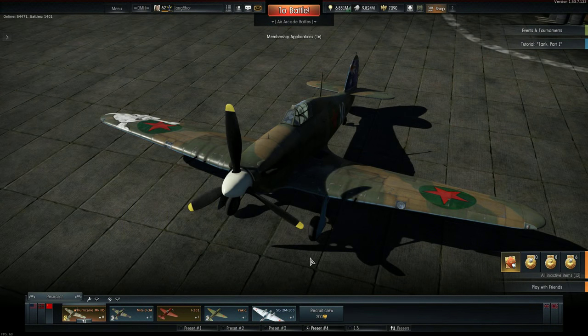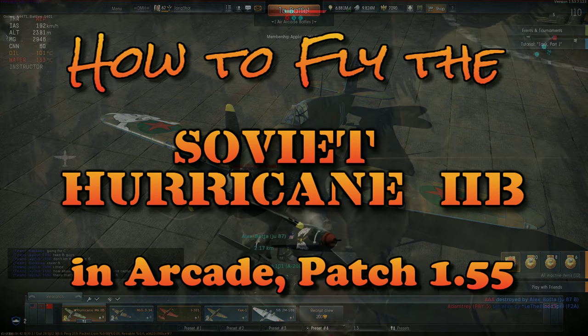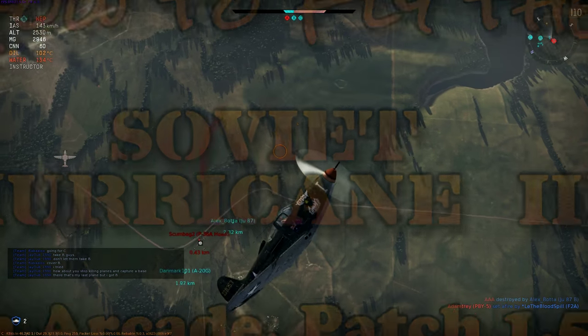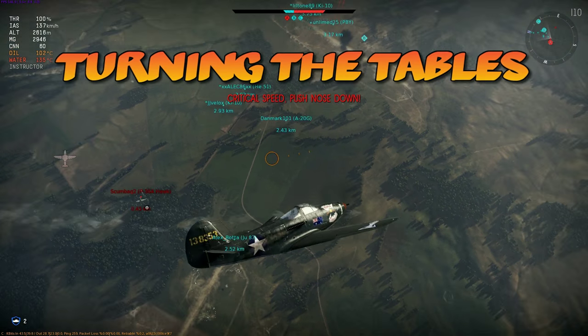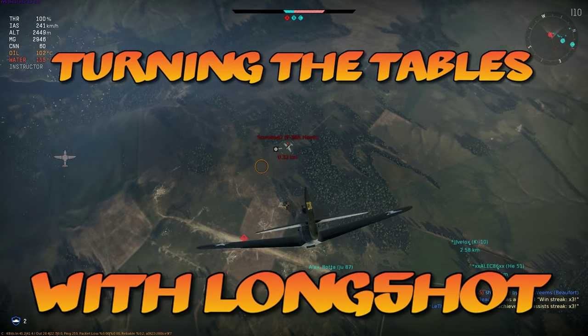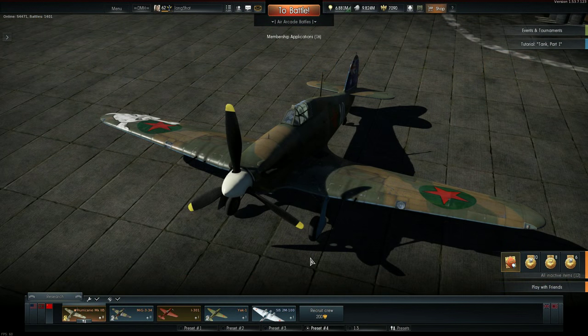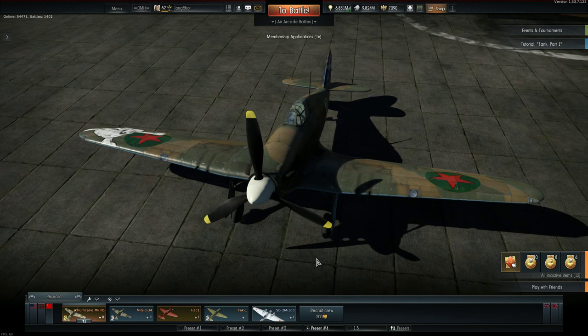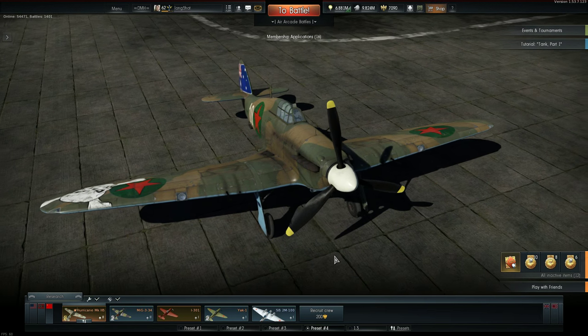Greetings War Thunderers, this is Longshot with a guide to flying the Russian Premium Hurricane in Arcade. This is a Hurricane 2B, Tier 2 with a current arcade battle rating of 3.0. It cost me 1000 Gold Eagles to purchase, which makes it one of the cheaper Tier 2 premiums. It's unique due to its weaponry.